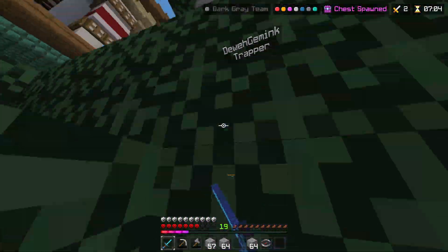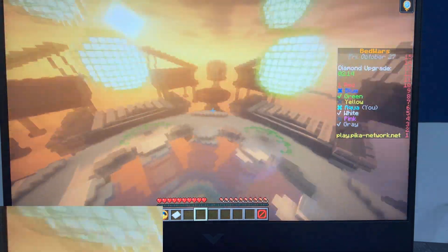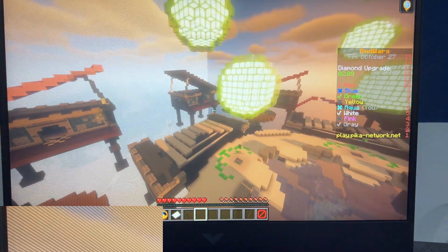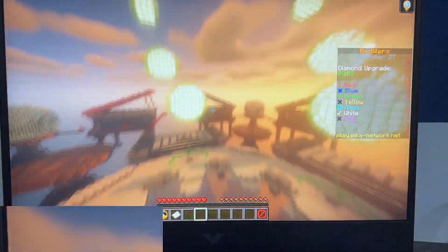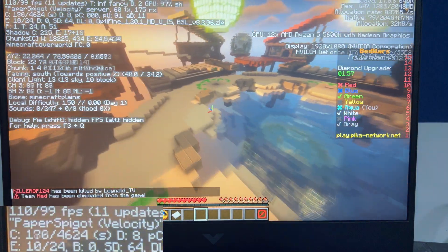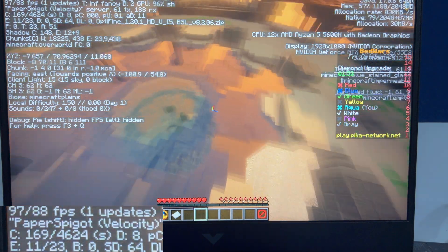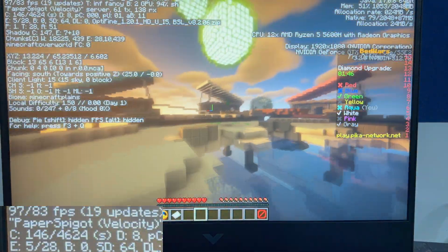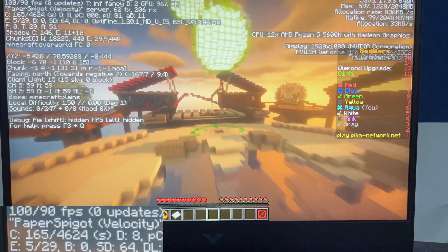Now we will see these servers with shaders. We have put BSL shaders on the server and it is also smooth — very smooth. FPS is at 118-119, which is good enough for recording purposes. The water and effects are working well. That is it for this one — good enough FPS here.